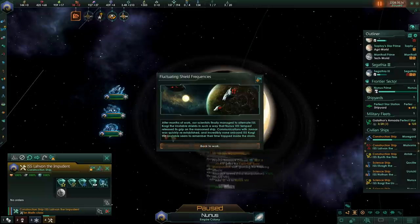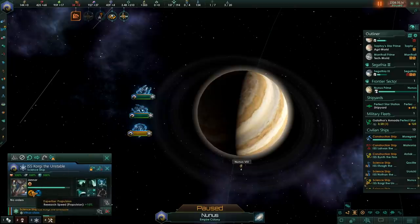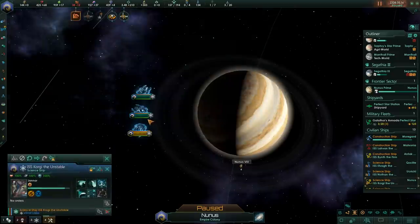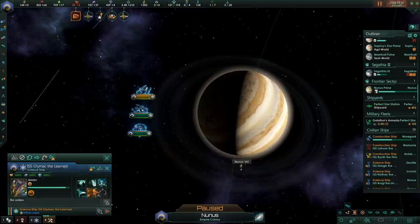One of our science ships got stuck on a world and we had to save it. It gave a permanent plus 15% research to field manipulation to the scientist, not to us — so I thought we were going to get a really good leader, but this one only has propulsion as its other trait. Brand new event though, so that was neat. I had to have three science vessels there to save them. Aquatic science vessels — definitely my favourite now.